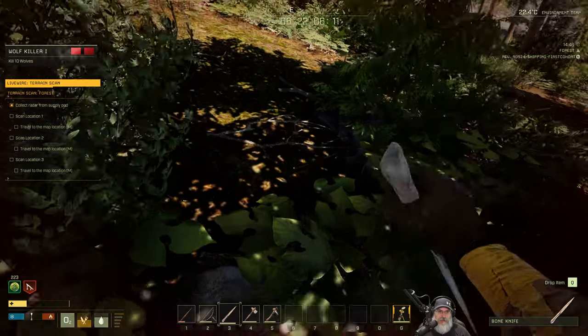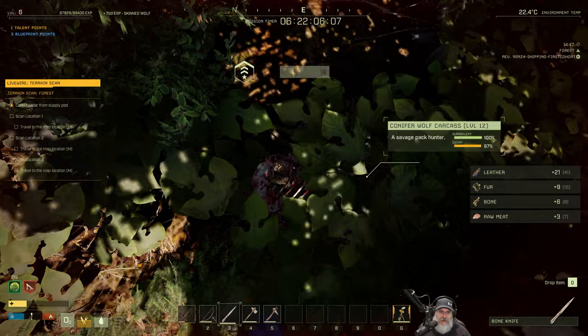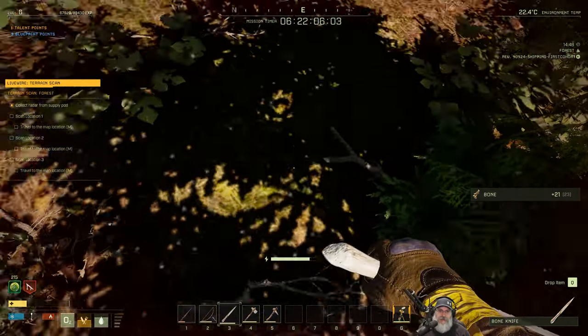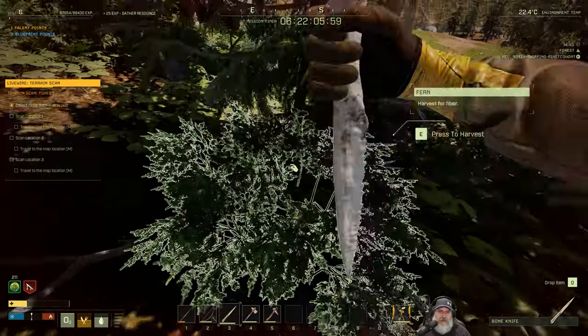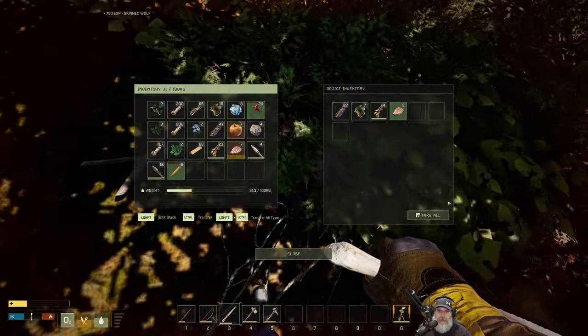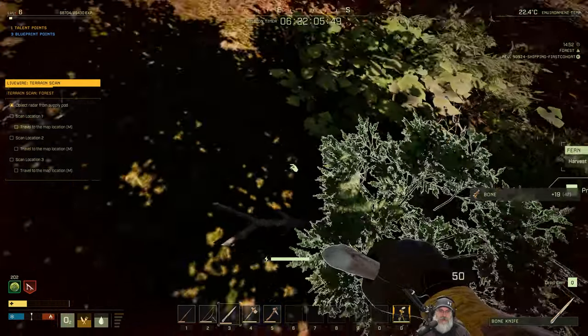Get the XP, get the bones, get the meat, get the hide. And we got a level, baby! Woot. Don't hit the escape key. We got the other one too. It didn't sink into the ground like that first one did. We'll get the bones from him as well. Let's make some more bone arrows - max is eight. Very good.